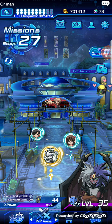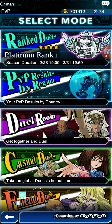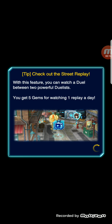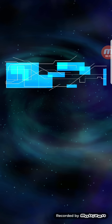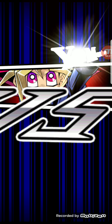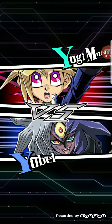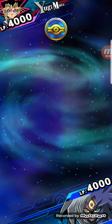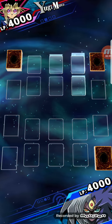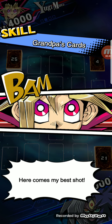Alright guys, as promised, coming at you with the forbidden one — if you haven't figured it out, it is Exodia. So this is Yubell versus Yugi Moto. One of Yugi Moto's skills is Grandpa's Cards, and Grandpa's Cards are the five Exodia cards. If you can get all five of the Exodia cards in your hand, then you win.